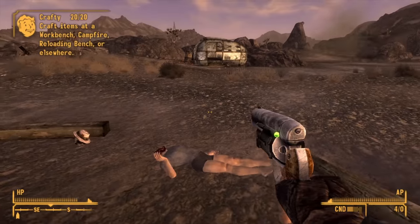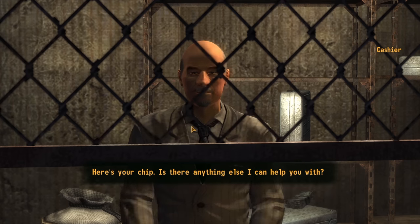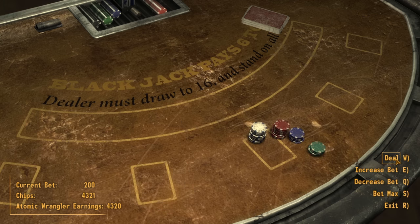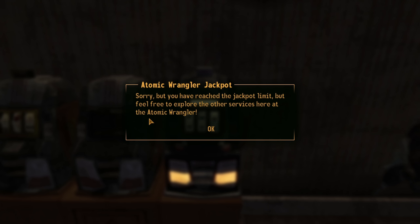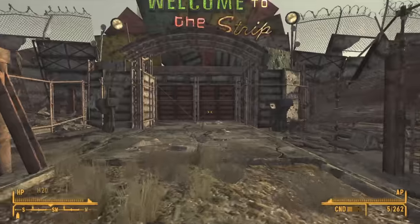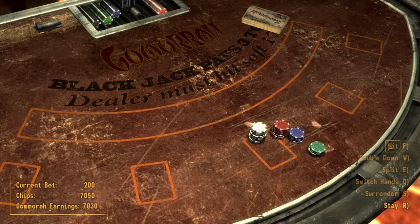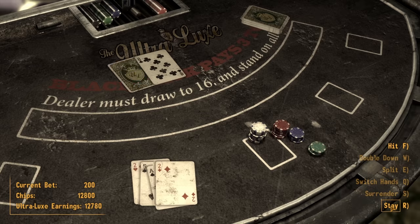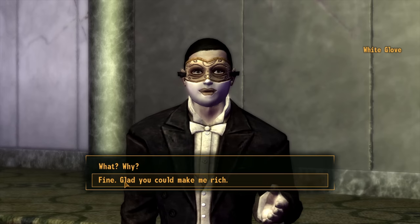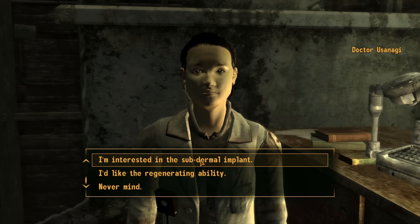We head over to Freeside and the Atomic Wrangler, doing the classic trick of starting with a single chip and betting to make caps. Before long we get banned — understandable with our high Luck. We submit to a credit check at the Strip entrance and can now go to and from New Vegas as we please. Once inside, we clear out each of the casinos one by one, and when we check out we have over 30,000 caps.